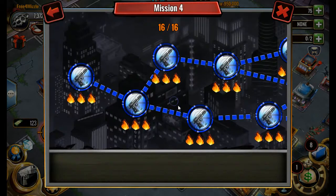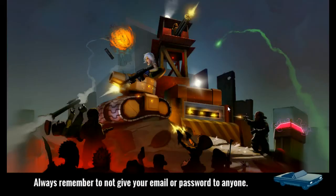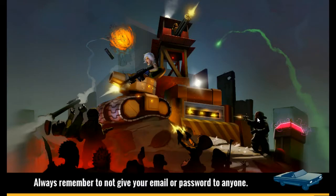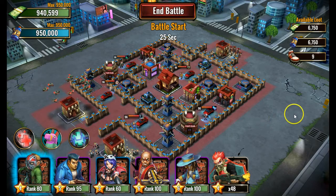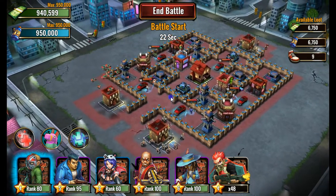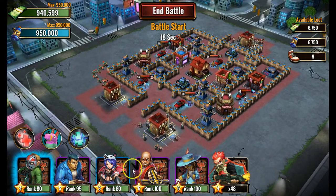Let's jump right into the battle and get this thing started — Mission 4, Battle 3. Pay attention and let's go. I'm thinking about trying to do this without Father Grim. Like I said, it's very hard at this level, but let's see what we have here for Mission 4 Battle 3.